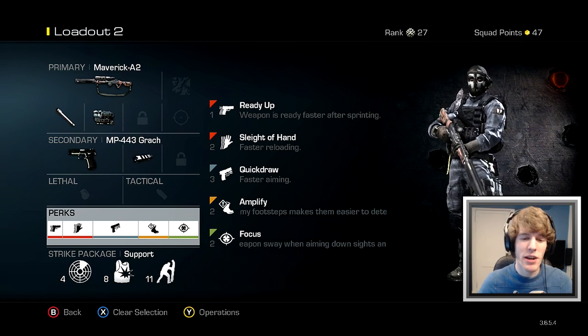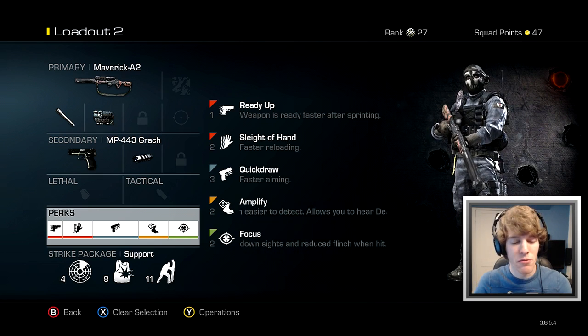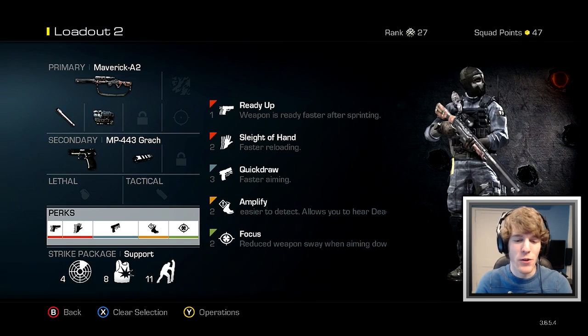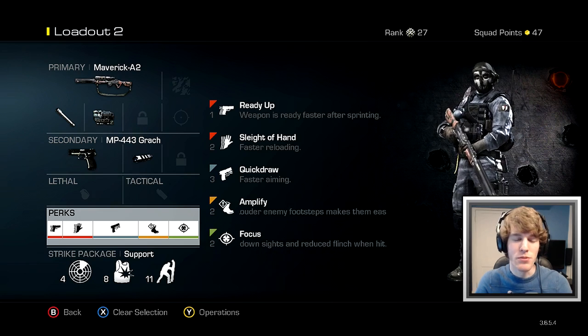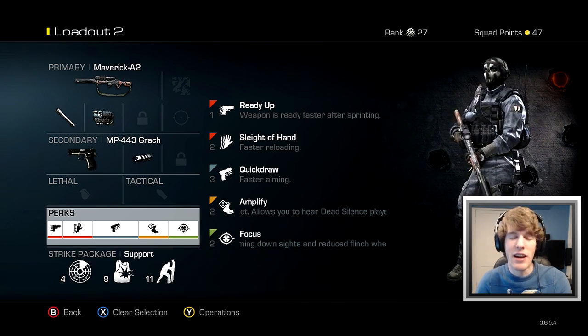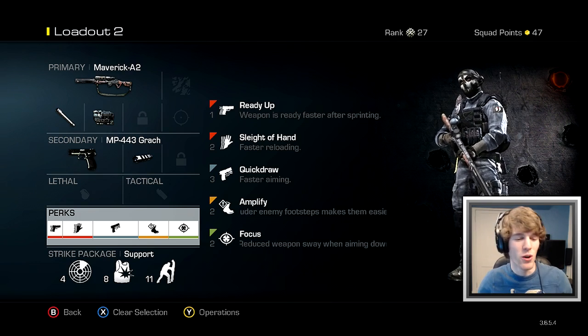For my perks, I have on Ready Up, Sleight of Hand, Quick Draw, Amplify, and Focus. I guess these are the most necessary perks to me — the ones I feel benefit this sniper the most. It helps you quickscope better, reload faster, hear enemies easier, and stay on target better. What more can you ask for?